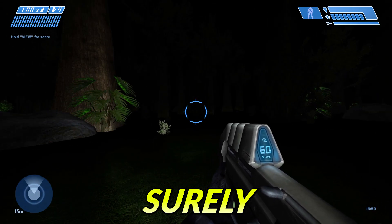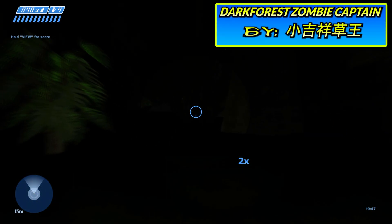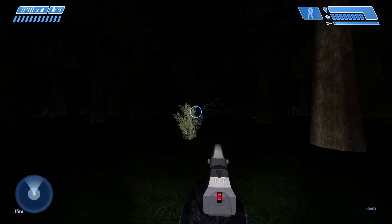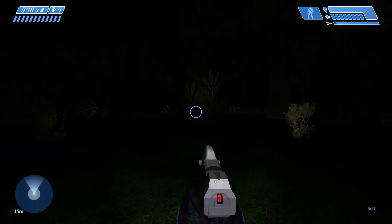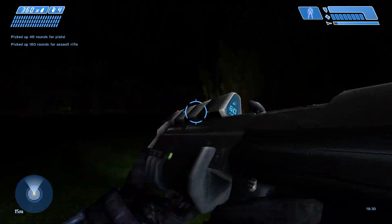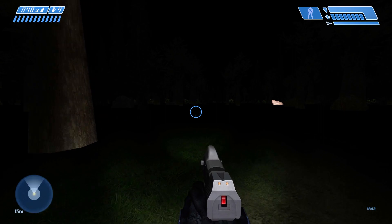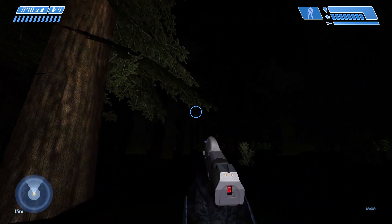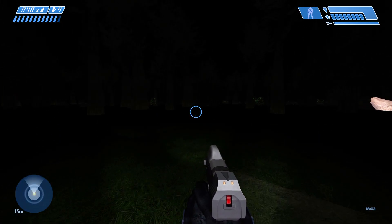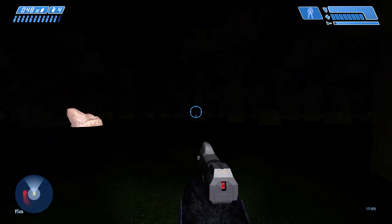Are you lost? Surely you didn't mean to be here. Welcome to the Dark Forest, home of the zombie captain. You shouldn't be here — it's not safe at night. Your only choice now is to venture through the towering trees. As you move through the forest, be careful. Every sound you make could be your last. You'll have to move around as quietly as possible if you want to survive. The zombie captain is listening, waiting for you to make a mistake. Gunshots. Footsteps. Even your own breathing will alert him.